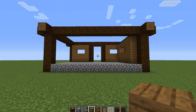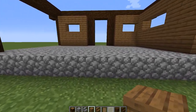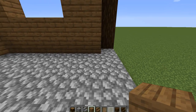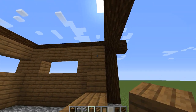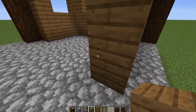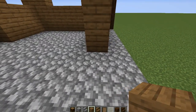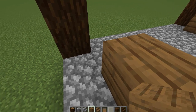From the back of the build we're going to also have a two-wide door. From this side, come over four and continue up to the ceiling. We're going to skip two and then continue over to here.